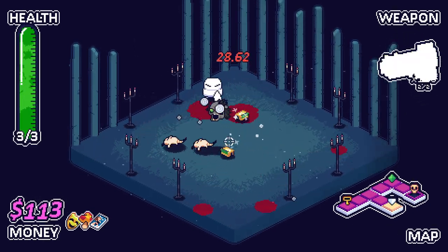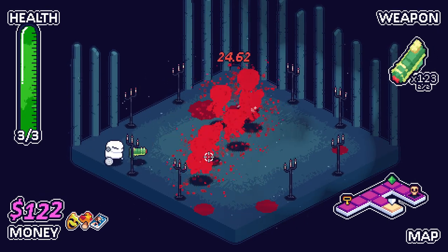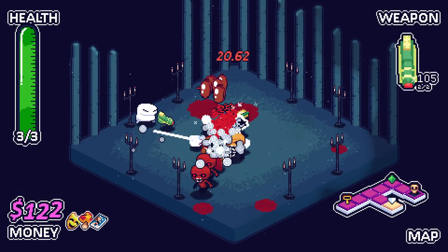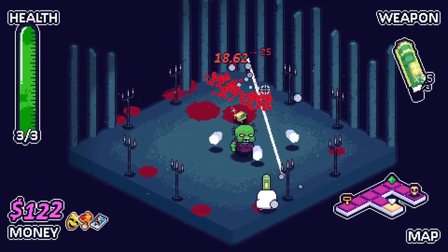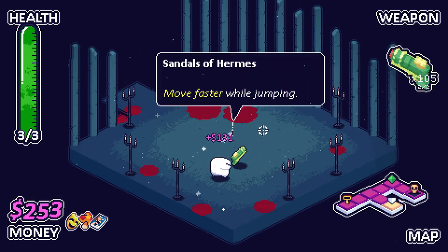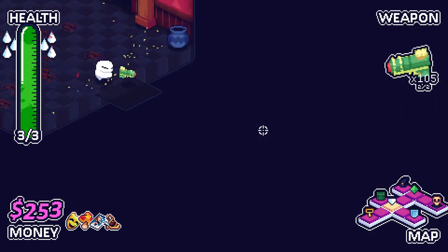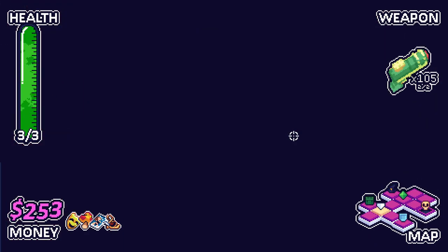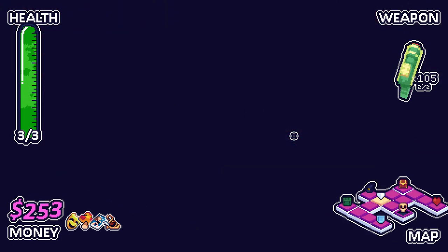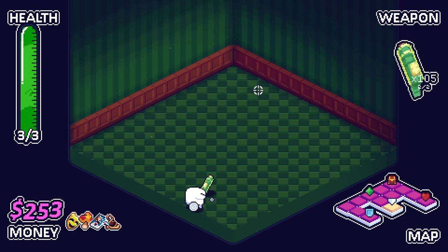The enemies splitting up and hurting each other is incredible. Absolutely incredible. It's just the chain reactions just keep it going. And we get ourselves — move faster while jumping! Damn. We already move fast. This is pretty incredible. Look how far we can traverse in a single jump. It's absolutely crazy. Love it.